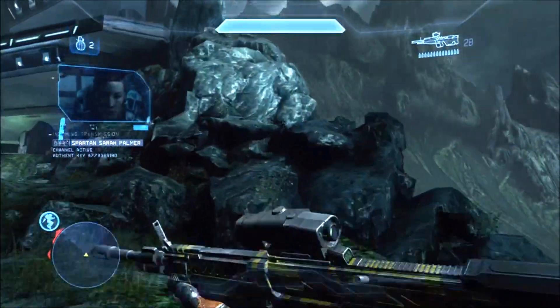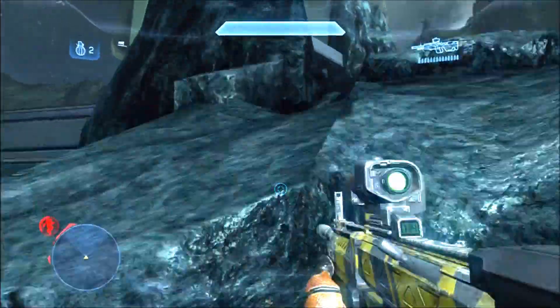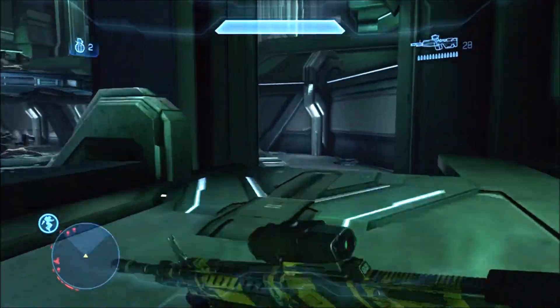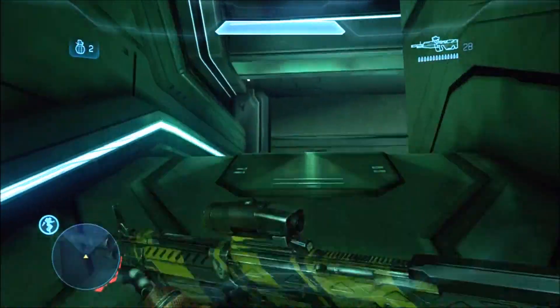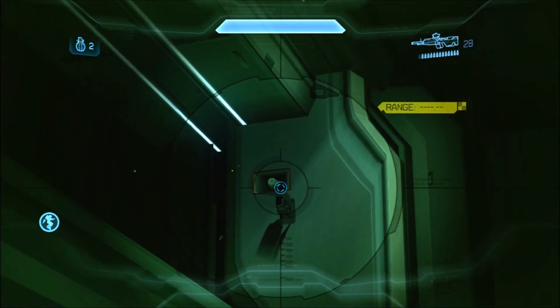At the start of the level, immediately turn to your right and jetpack up the rocks until you reach the first level of the Forerunner structure. Then proceed to follow the pathway all the way round to the left side of the map until you come across this rather curious speaker that's on the wall.